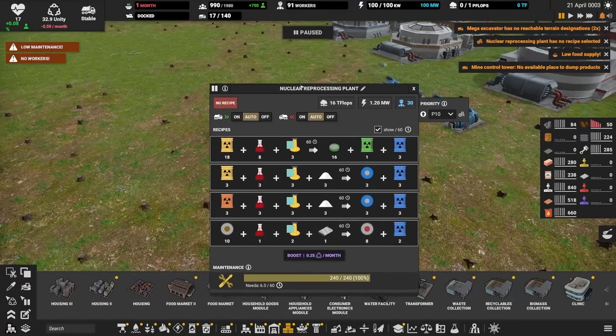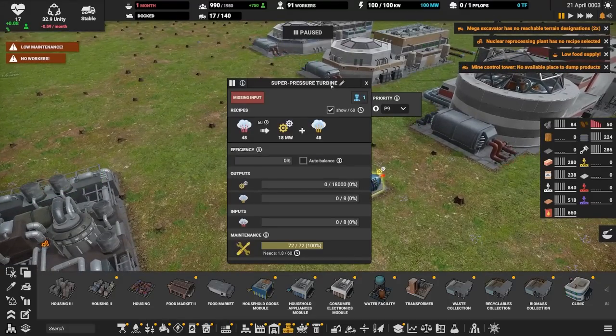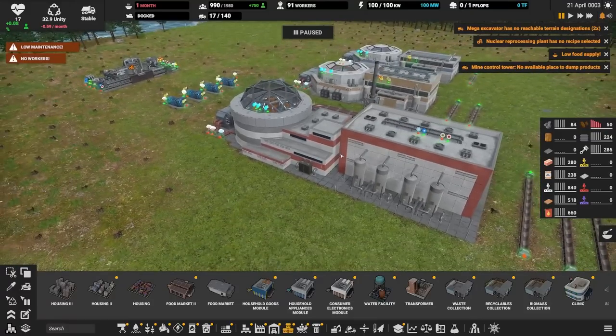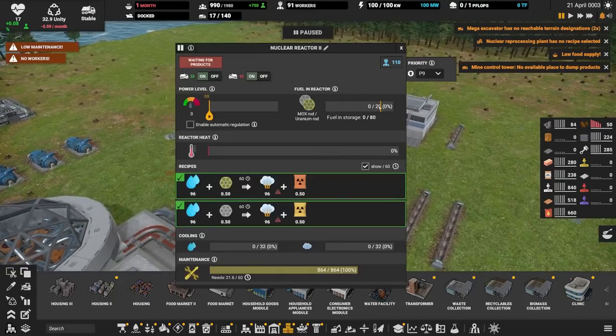All of this new nuclear building stuff comes with a bunch of added products which are going to help you enable all of your reactors. These include enriched uranium — a couple of varieties of that — reprocessed uranium, depleted uranium, plutonium, MOX rods, core fuels, blanket fuel, fission products, spent MOX, retired waste, and a whole bunch more.